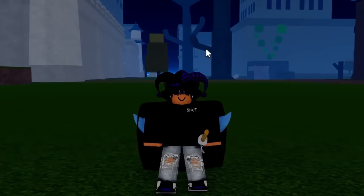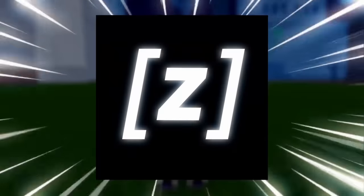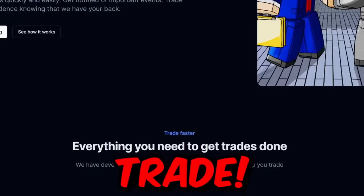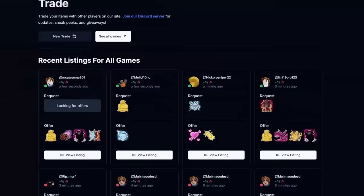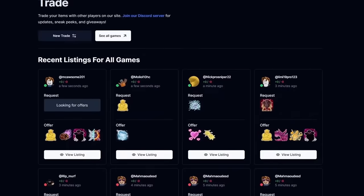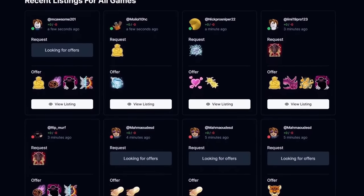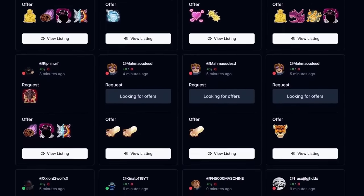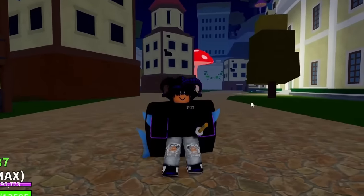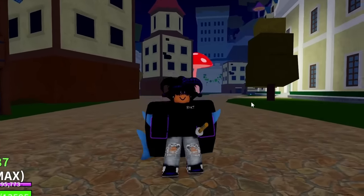We have a sponsor for this video and it's zap.gg. Zap.gg is a site where you can trade your fruits on Block Fruits to other people, give them offers and everything — it just makes everything easy for trading. All these offers listed here are so much easier than begging in-game. Make sure to click the link in the description or pinned comment to test this website out.